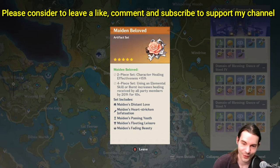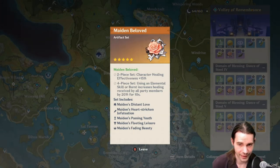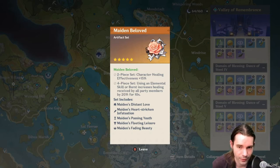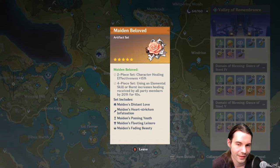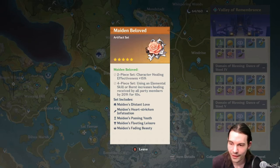The Maiden Beloved set is in the same domain as Viridescent Venerer and is a healing artifact. The 2-piece gives healing effectiveness plus 15%, and using an elemental skill or burst increases healing received by all party members by 20% for 10 seconds. Put this on a healing character like Barbara or Diona. You'll get it anyway while farming the other set in this domain.